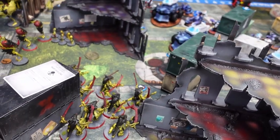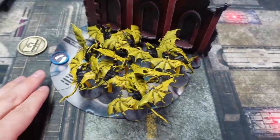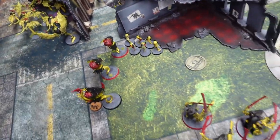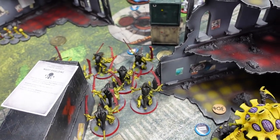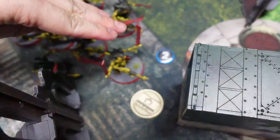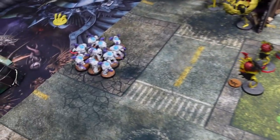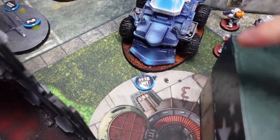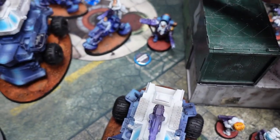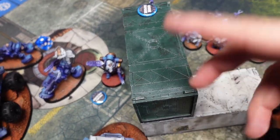Going into Votann turn one, reviewing judgment token distribution. Units that did actions got tokens, the warlord can assign one more, spending CP counts a unit as having two tokens, and the league rule makes any token count as two. Most units have at least one token which counts as two, and twos count as three. The terminators came down on this side with full hit rerolls. One tank is plus one to hit, marked with buttons to track. The characters still have the auto-six ability for later.